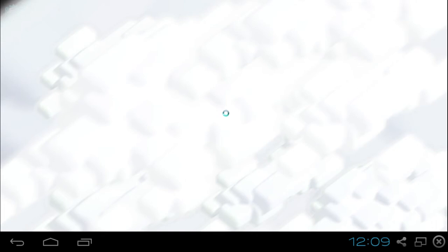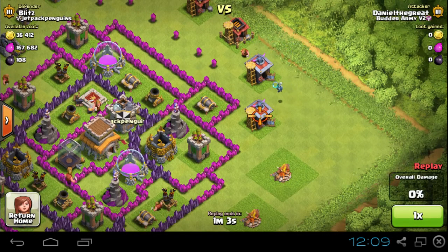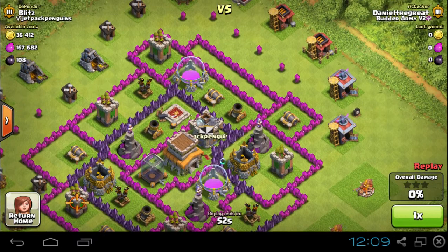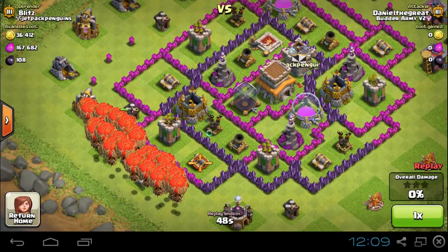I intentionally put my clan castle in the middle so it's harder to activate. You have to get through these defenses to activate it — that minion wasn't able to activate the clan castle. To activate it, I would suggest dropping a hog rider right here. It'll go towards that defense and live long enough to activate my clan castle.